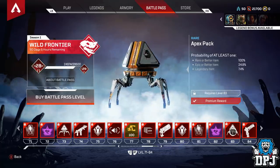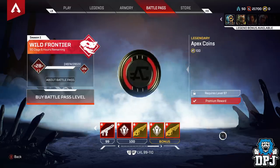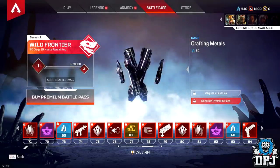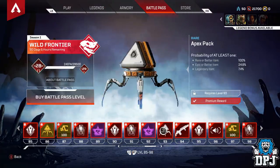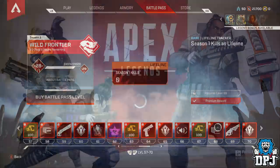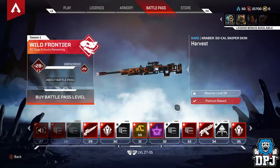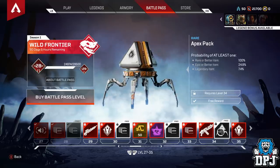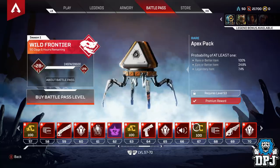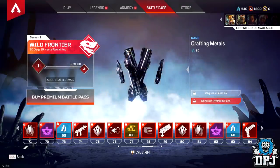What you have to do is basically change your location settings to Belgium, where I believe it's illegal to purchase loot boxes in games. Changing your location to Belgium will change the Apex Packs within your battle pass to crafting metals, even if you've already bought the battle pass. Note this is not server settings — it won't affect what region you play in, as you can pick your servers separately. This can be done on Xbox and PC, and people are finding ways to do it on PS4 too. I won't show you how here, but I'll link a full tutorial in the description. Use it at your own risk.